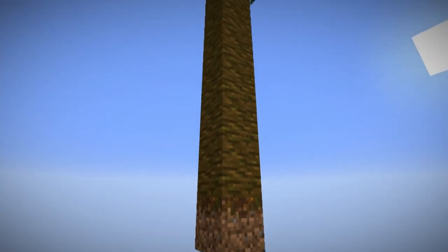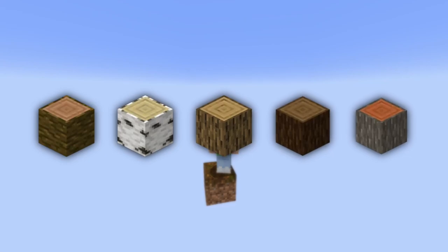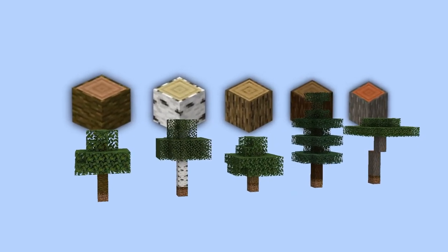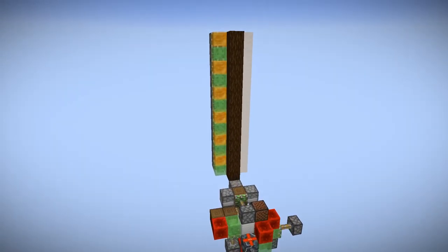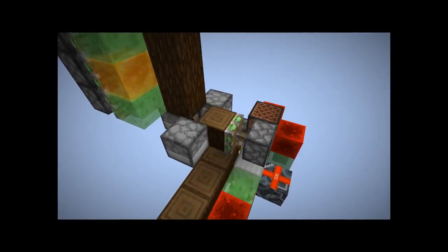However, we still have an entire tree to worry about. Remember, we have to deal with five different tree types, and we'd preferably want the optimal speed for each individual one. To do this, we can use a honey slime double piston extender. Unfortunately, it takes twice as long to finish compared to the bottom section, essentially ruining the work I had just done.